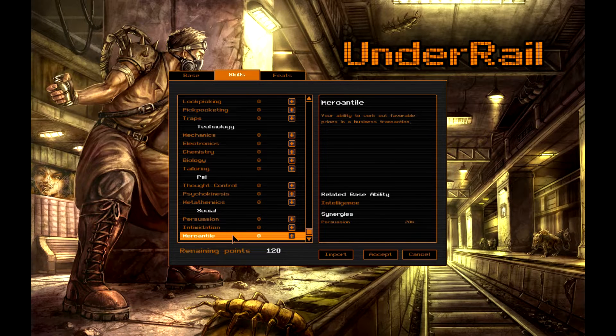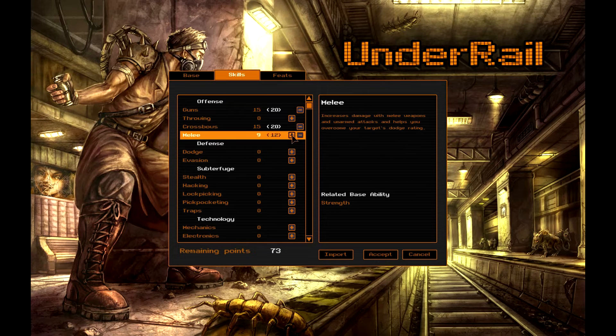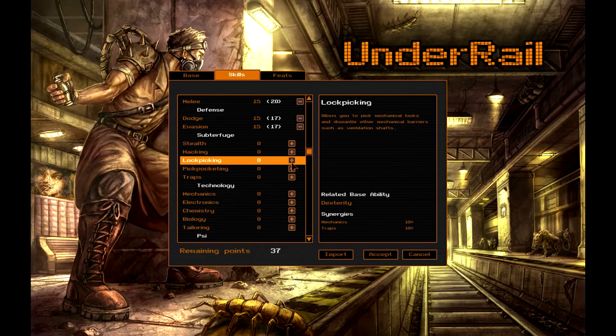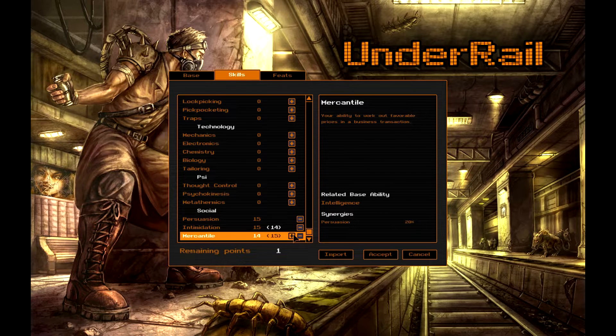There's also synergy going on between the skills you might have noticed. So if I just put even five points into persuasion, I get a 20% bonus in mercantile. This is pretty handy — if you plan ahead, you can get these small bonuses or even turn them into bigger bonuses. Since this is going to be a throwaway character, I'm going to put him into crossbows and melee, get his defenses up since he's probably going to get hit in the face a lot. He's very persuasive, maybe not in the greatest way, so we'll pump those up.